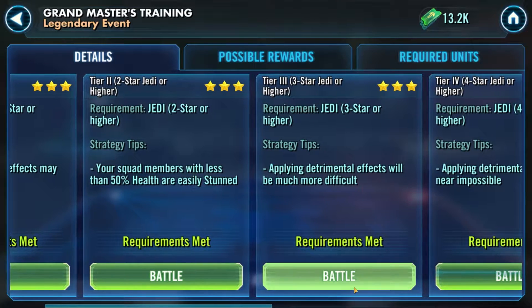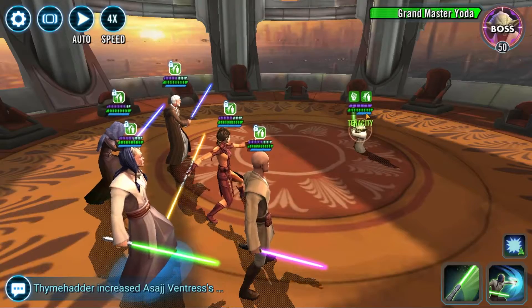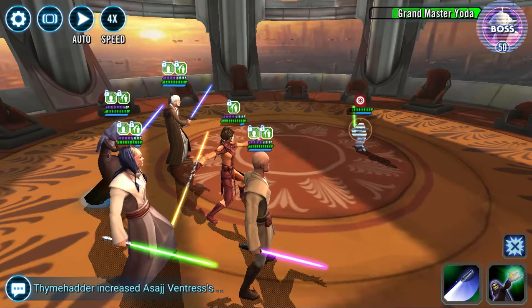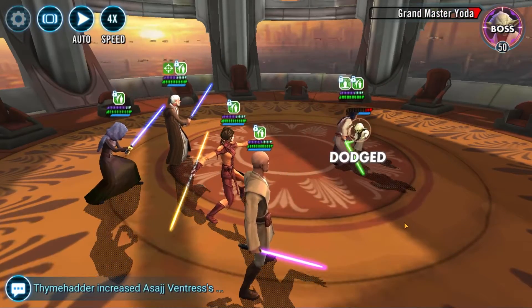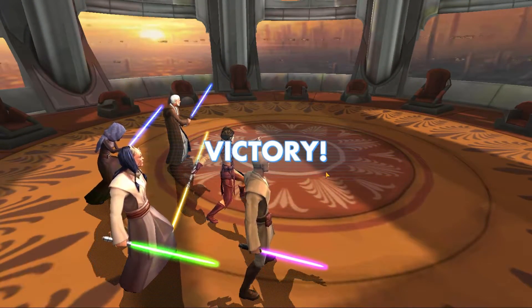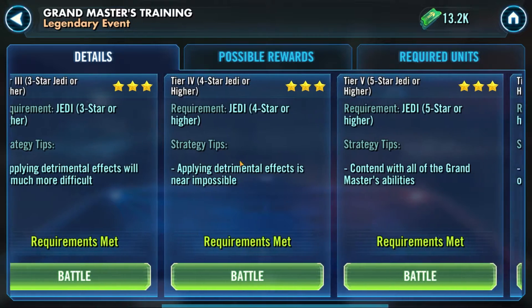We did tiers one and two, now jumping into tier three. I'm using those Jedi characters. You can see that Yoda has even more health now, and his abilities are starting to stack up — he can give himself some protection. If you are at a relatively decent level, say your 50s or maybe 60, you should be able to take him out pretty easily at this level. After each one of these tiers, you're going to get a few more shards.